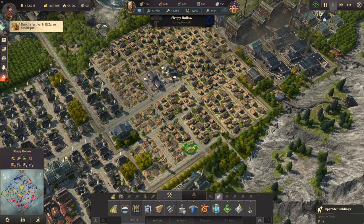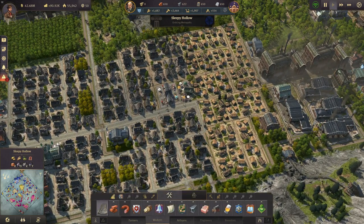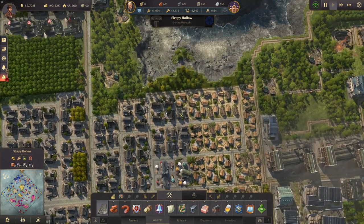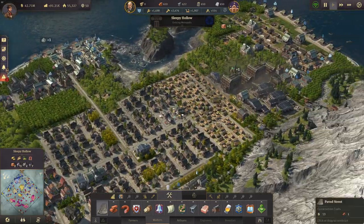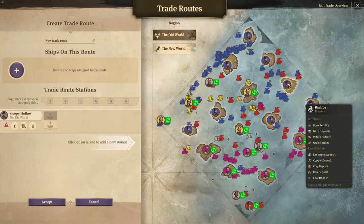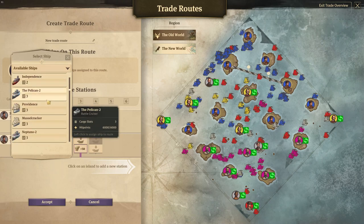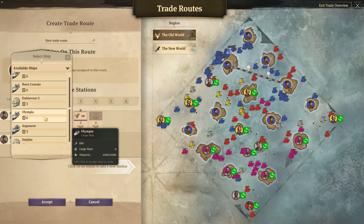Now I can upgrade some more farmers here in Sleepy Hollow again since we have enough timber and we certainly have enough bricks. This district looks better and better now. We still don't have a timber route here though, so let's have another timber trade route from Sleepy Hollow to Bell Rock - let's get 150 tons every time. And we should still have one more ship - there it is, Skinny Bear. That's in the new world. Olympia, that's the one.